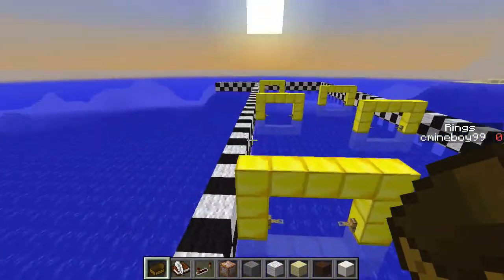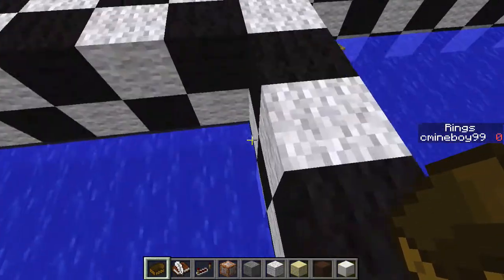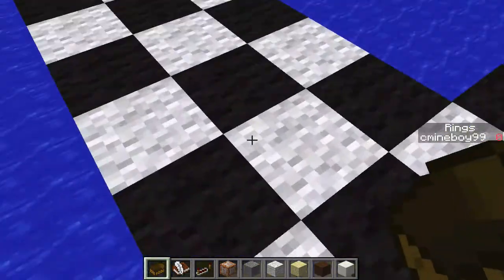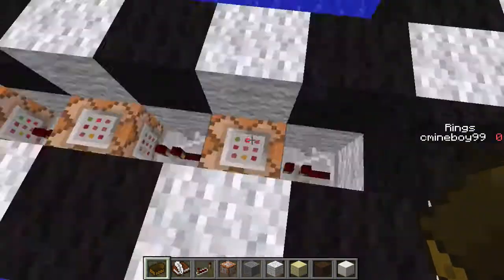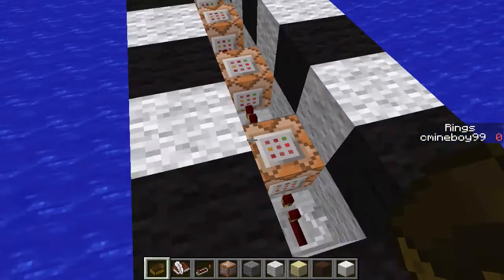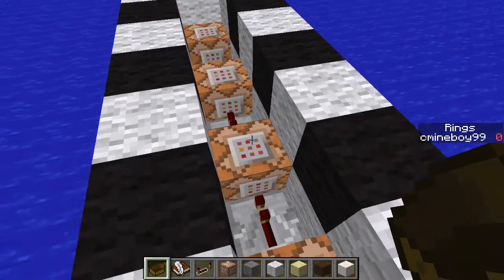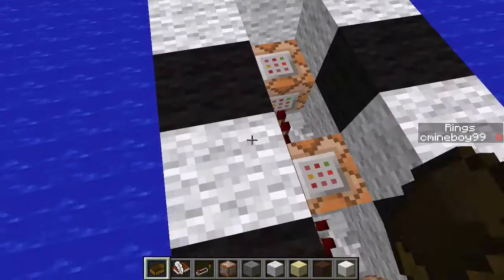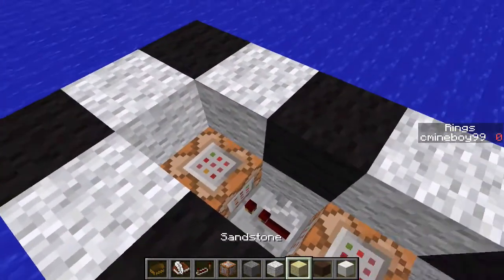Let me go to the end and show you guys the command blocks at the finish line. So here it's just going to say 'game over.' It'll say every player that has a minimum ring score of five is the winner. If multiple people have five, it's a tie. It'll teleport everybody to that one spot and set everybody's rings back to zero. I haven't actually made something to get rid of the boats yet, so you will have to destroy them yourself.